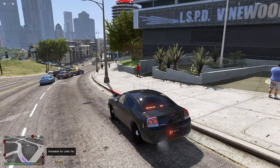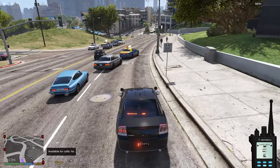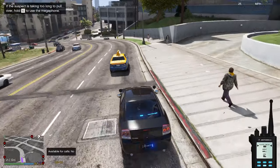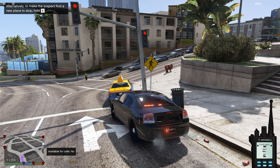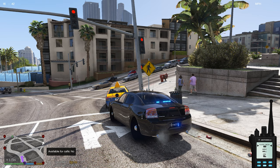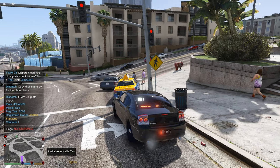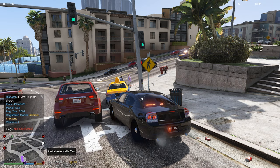The next one is Police Smart Radio. It's a smart radio - for example when pulling over a taxi. To bring up the smart radio you press C, and then you press Z to check the plate. So for example plate IAM 1703 - you can change it in the INI file - and then dispatch reads out all the plate details and checks for warrants or any flags.